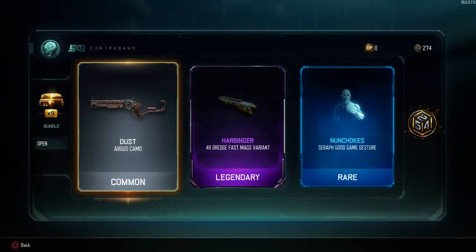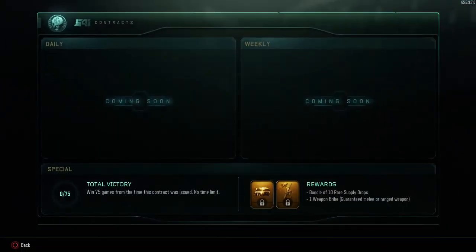The most important thing I'm going to talk about in this video is contracts. If you guys remember a couple of weeks ago, I uploaded a video talking about what we need in Call of Duty Black Ops 3, and I was referring directly to Black Ops 1 contracts. Well, I'm happy to announce that these things are actually coming back to Black Ops 3, and they're coming back better than ever. There's currently one going on right now, and what you need to do is get 75 wins. Currently at the time of making this video there is no expiration date, though they'll probably want to put a new special challenge in eventually. You've got to get 75 wins, which is obviously going to take a long time, but in return you get 10 rare supply drops and one weapon bribe — so you get another free weapon, whether it's ranged or melee.